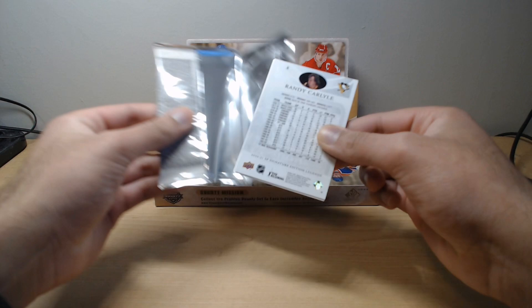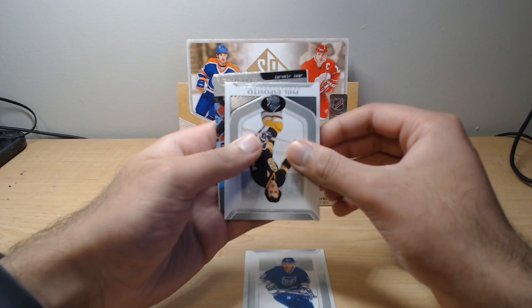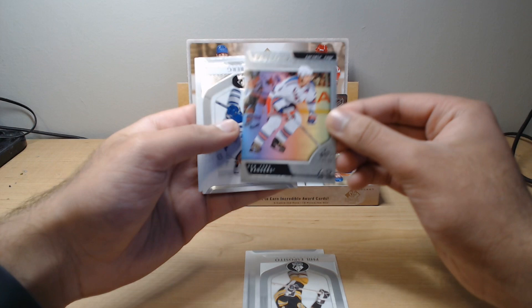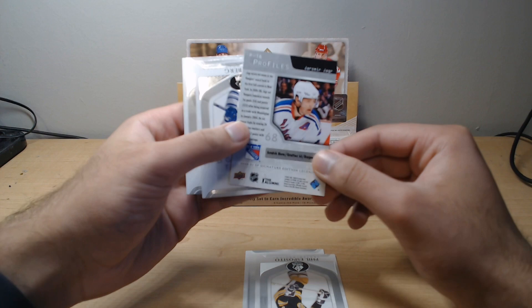Randy Carlisle. We've got Robert Cron, Phil Esposito, and what is behind him? Yarmir Yager — Yarmir Profile. So that's our bounty. Likely the only one we'll see in this box, so you'd have to buy 49 boxes at least to redeem that bounty. If that's what you're into, go for it.